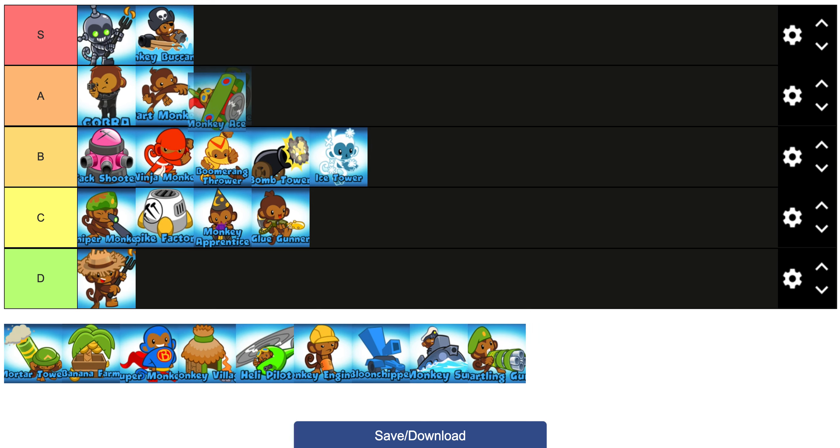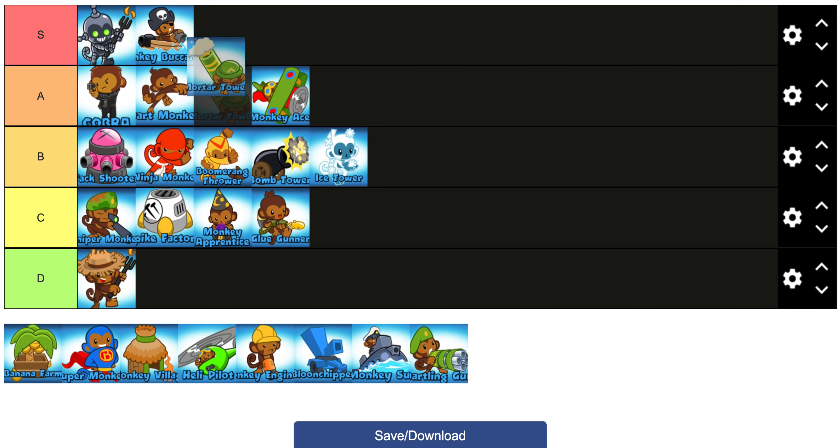Ace I'm going to put in A tier. He's pretty good right now — balanced but still solid. Obviously DFA, but also both paths are good: you've got Ground Zero and Spectre on the other side. You can run Wiz-Ace, Boat-Ace, Dart-Ace, or even Dart-Eco-Ace. It's a really versatile tower so yeah, A tier.